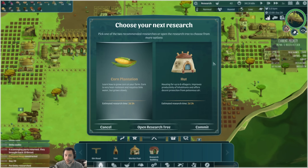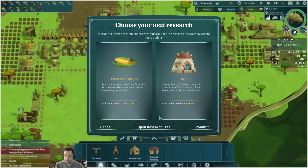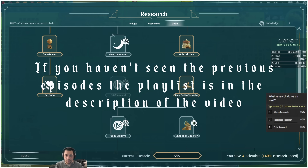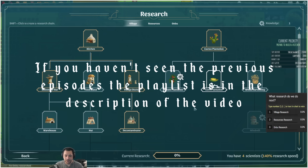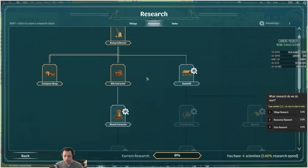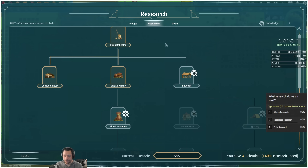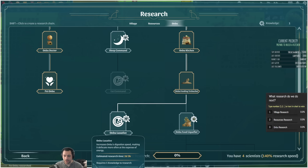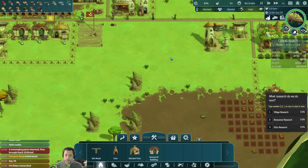Pet Ombu just got researched. I'm going to pick Korn, but then have you guys pick the next one. Here are the options for next research: if Village, I would probably pick Hutt; if Resources, maybe Sawmill; and if Ombu, Sleep or Laxatives. So those are the options.